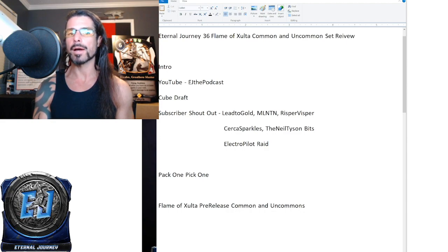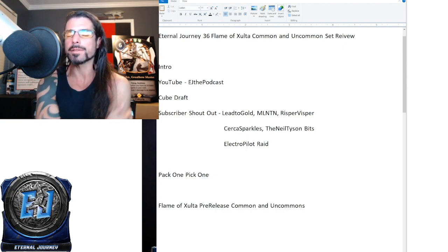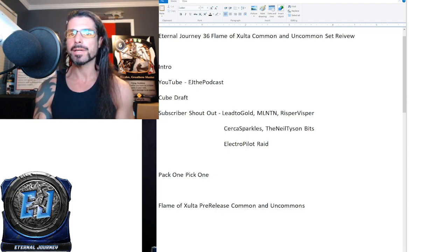I also upload cube drafts. I just recently did the first one last week. Cube drafting, for those of you that don't know, is drafting four curated packs of a set or format that I designed using Eternal cards. You draft and then build a 75-card deck — we have to do 75 cards because we're unable to challenge each other with 45-card decks. It's 75-card decks, and everyone is required to play 30 power to balance things out.